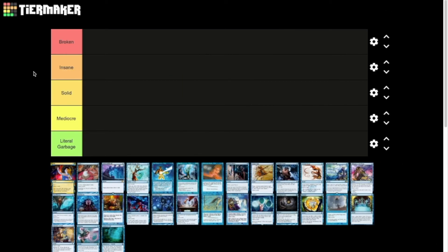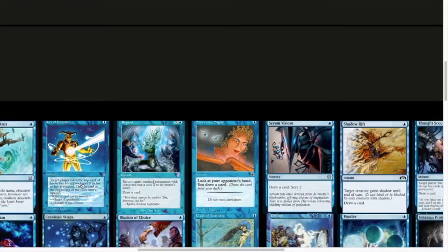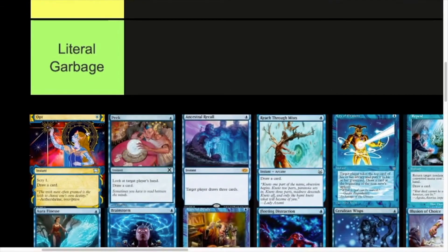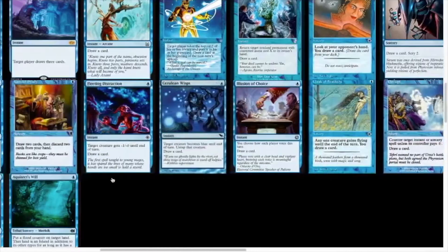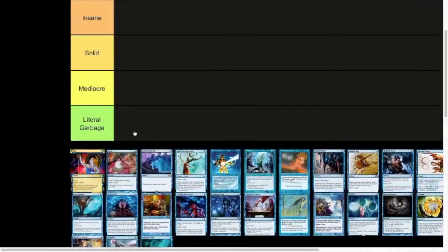What's up, Tundrum here back with another video. Today I'm going to be ranking all blue cantrips in Magic the Gathering. A cantrip, as I'm defining it, is any card that costs one blue mana, reads 'draw a card, do something else' in its text, and is an instant or sorcery. All of these cards fell under that definition and I'm going to be tiering them.